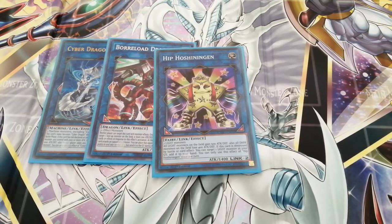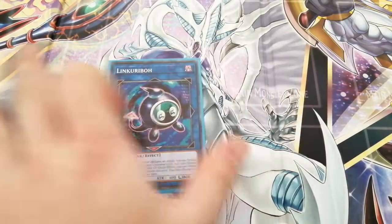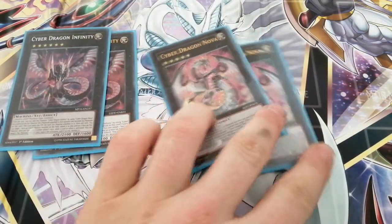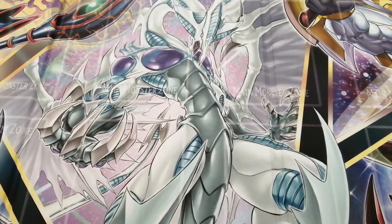Link Rebo is there just to get rid of level ones — you only need one because it recycles itself. A lot of the time I end with it and Infinity, so your opponent can't attack and you're negating everything anyway, which is really good. For XYZ, two Cyber Dragon Infinity and two Nova — definitely the MVPs of the deck. Nova can special summon a Saber Dragon from the graveyard, and if destroyed can special summon any one of your fusion monsters. Cyber Dragon Infinity can negate any card once per turn by detaching a material, and also gains 200 attack for each material attached to it. Any negation in this day and age is going to be a good card.